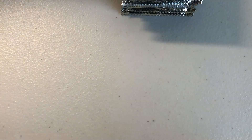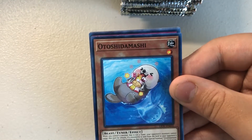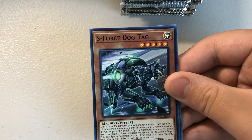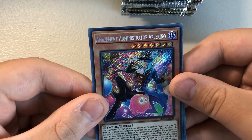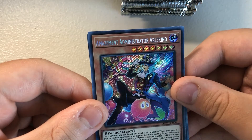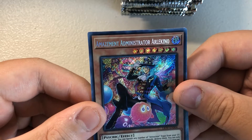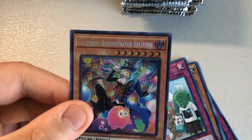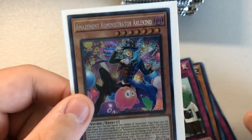Halfway done. We've got Triple D Supreme King Zero Maxwell, Otoshi Damashi, Amaze Attraction Majestic Merry-Go-Round, S-Force Dog Tag. Amazement Administrator Arlakito — first Secret Rare! This is a new card for the Amazement deck, which is pretty cool. So there are Utopia cards, Amazement cards, and new War Rock cards in this set.